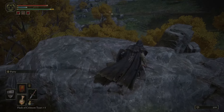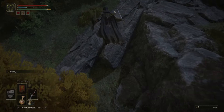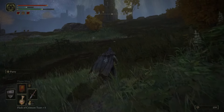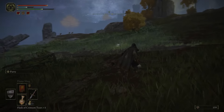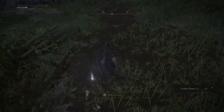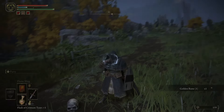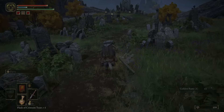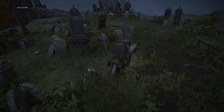I put the Assassin's Dagger on, so you heal from doing criticals, which also helps with backstabs. I've already wasted most of my flasks already. And you're not going to stay dead, are you? Nice. Let's get out of here — I ain't getting clapped again, mate.